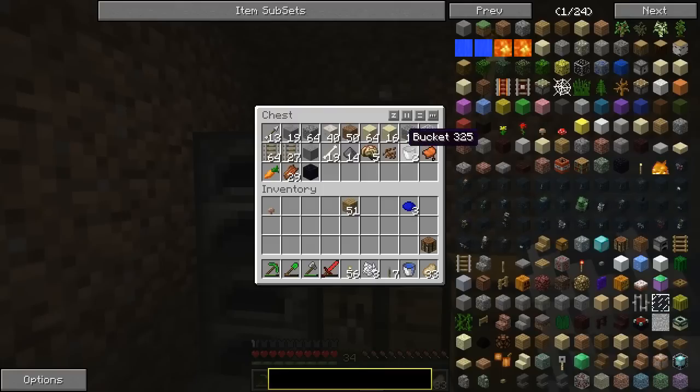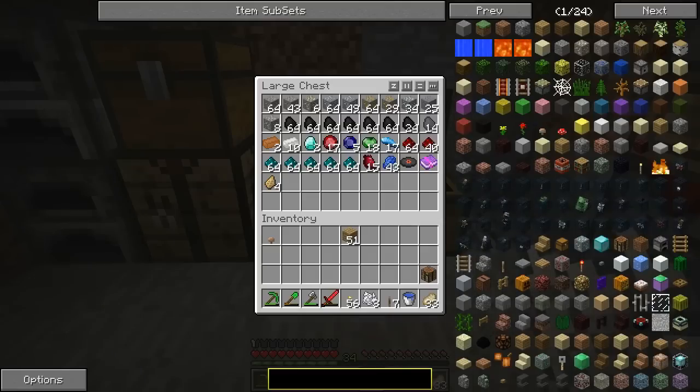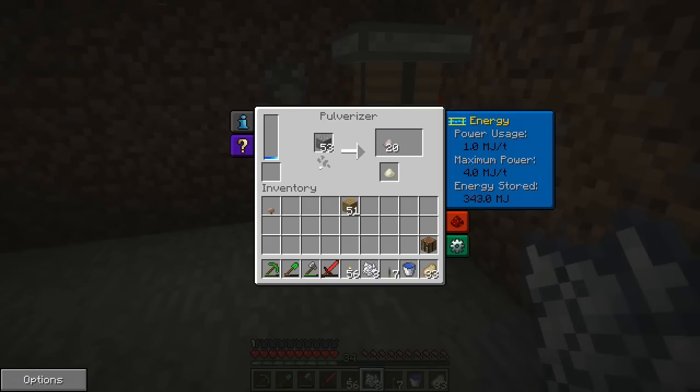I noticed that I had gotten two buckets out of that obsidian totem thing — so that's interesting. I've got plenty of coal, as you can see. I haven't used the fortune yet, because if I'm going to put it on anything, I'm going to put it on a diamond pick. That's my plan there.